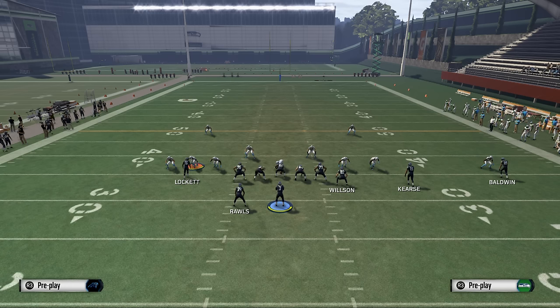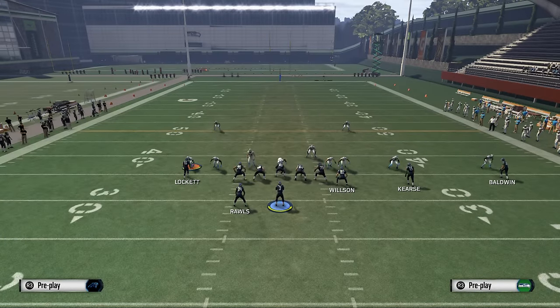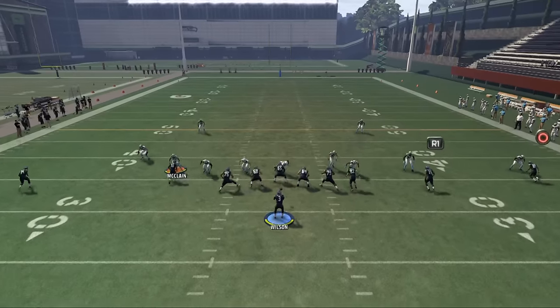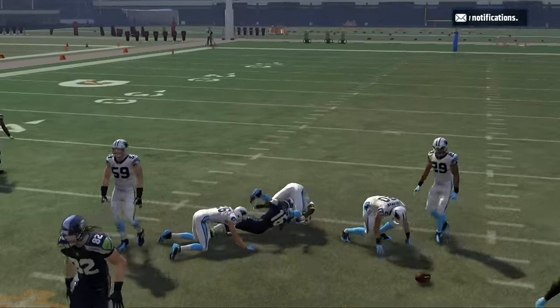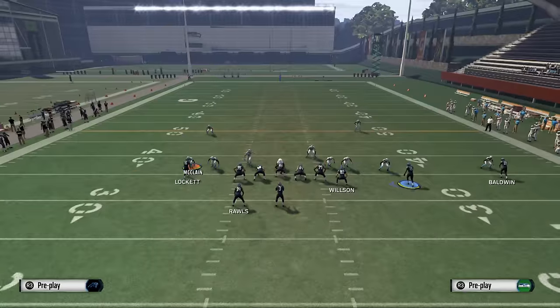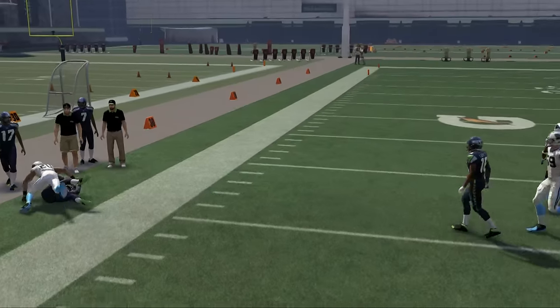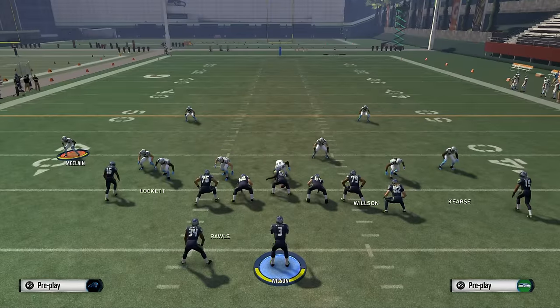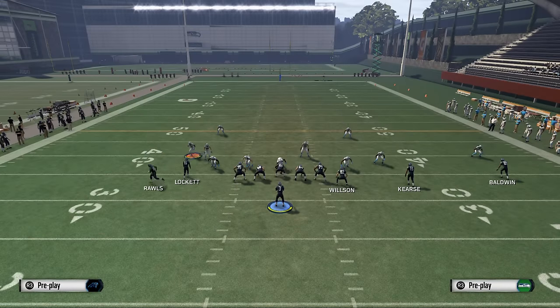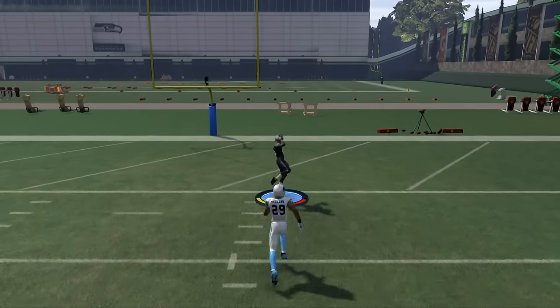When you motion Rawls out, Tyler Lockett is wide open up the seam against cover two man. Another route you can hit is the underneath route to Curls, and also the route to Rawls — against man align, you can still get that outside pass lead. Man align doesn't do anything, so they'll leave it stock. Leaving it stock doesn't help either — leaving defense stock gives outside positioning, but now an inside pass lead to Tyler Lockett with good speed sends you off to the races.